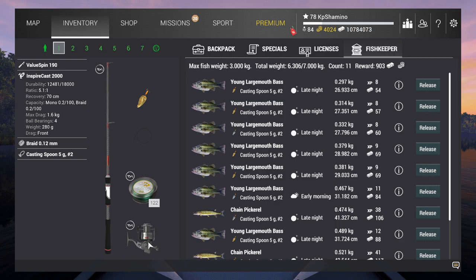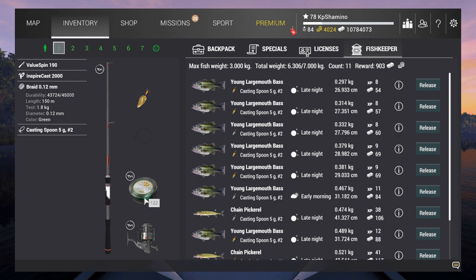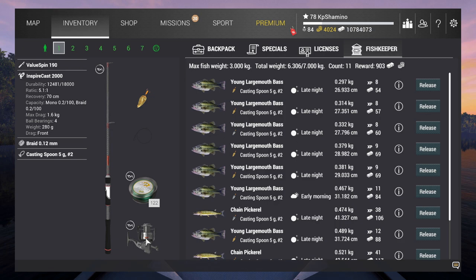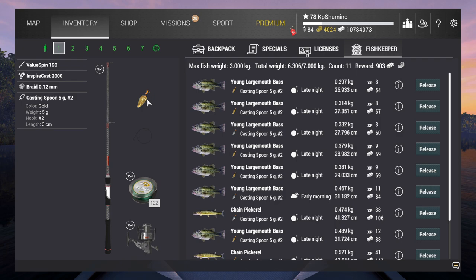If you hover over the reel you can see the max drag is 1.6 kg. That means you need a line that can handle more than 1.6 — in this case it's 1.8, which is perfect. Always make sure your line strength is greater than the reel's max drag, and the rod's weight capacity is higher than the line — otherwise you'll break your rod. Here the rod handles 3 kg, so the setup is solid.